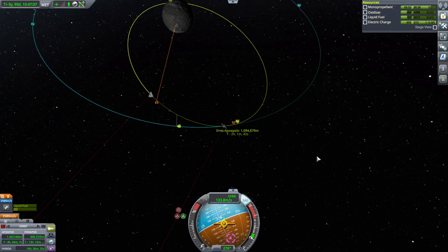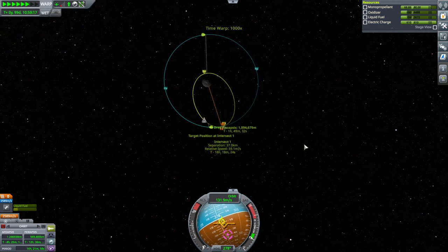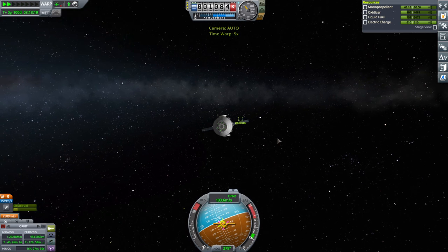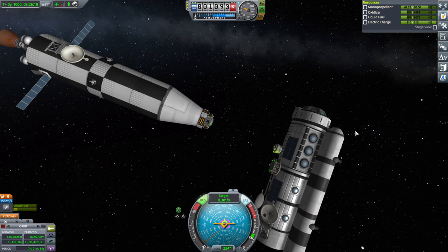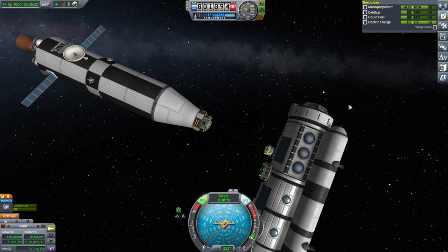Come on, don't make this hard on us. The game hates me - now it's showing it. Let's figure this out. The claw is sort of tilted in a weird way, but magnetism should be okay even with these small docking ports.